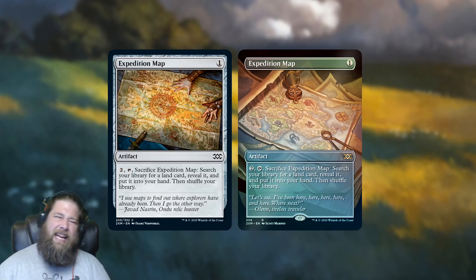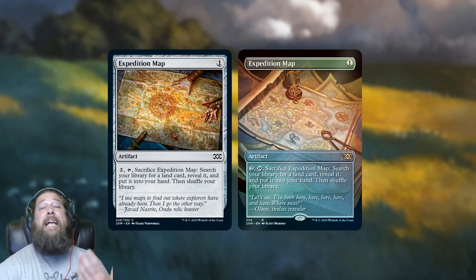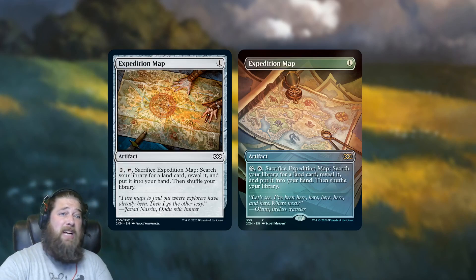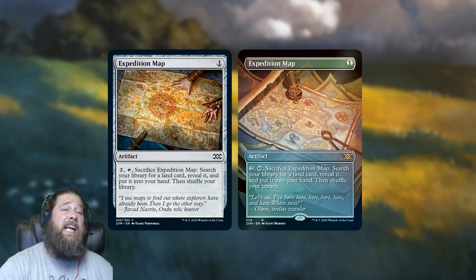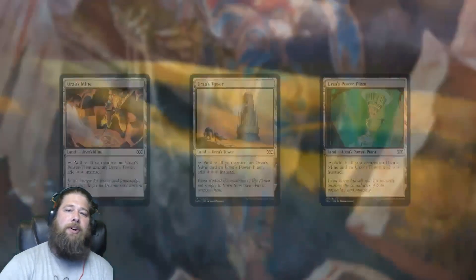So while it's a little weird that it's a common when it sounded like we were getting all rares as box toppers, it is still a decent card to get as your box topper and definitely a good common in the set. It's about $4, so knocking the price down to presumably bulk prices from the normal reprinting is going to be a nice bonus for people playing Modern or putting together Commander decks.